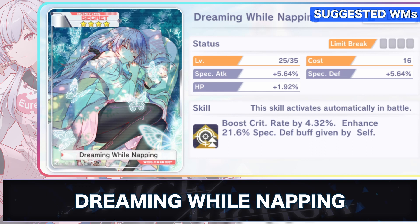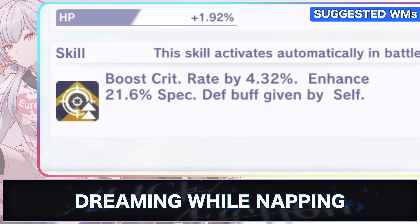You can also use the world memory Dreaming While Napping, which seems like the best in slot for Archimedes. Usually if the character is featured in a world memory, that means it is best equipped with the character shown on it. This world memory boosts the character's crit rate and also enhances their special defense when they give themselves a buff, which is useful for her second skill in which Archimedes gives herself a barrier.